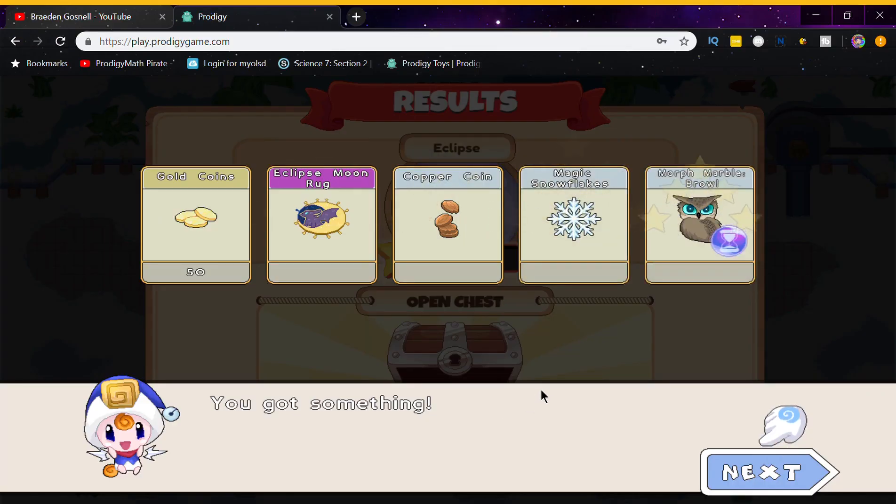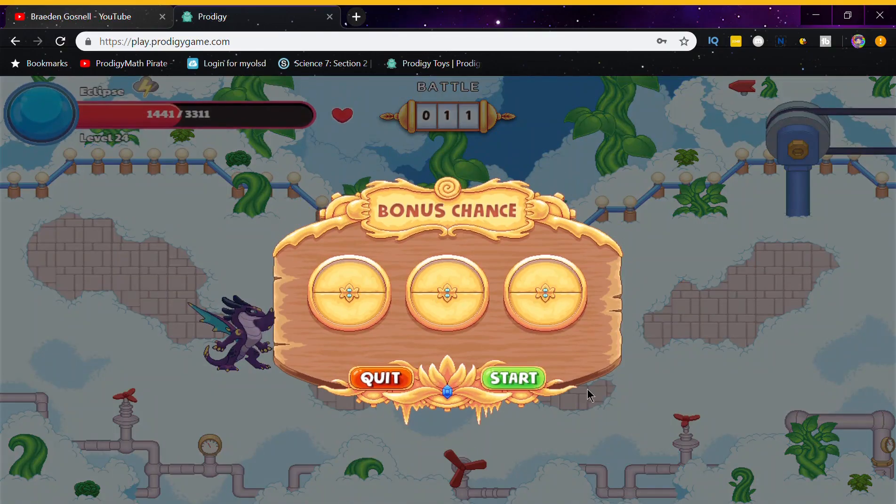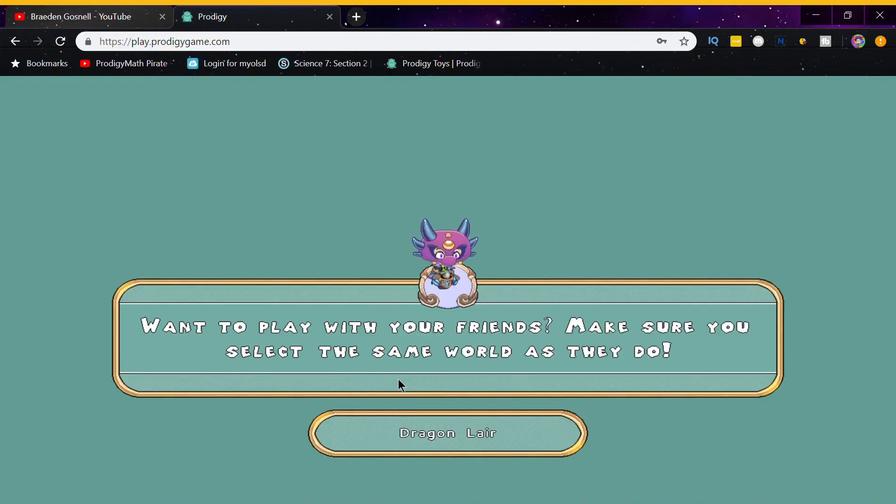Oh my god, we did it! We got an Eclipse Moon Rug. Let's go, guys! We got another house item for our Eclipse!